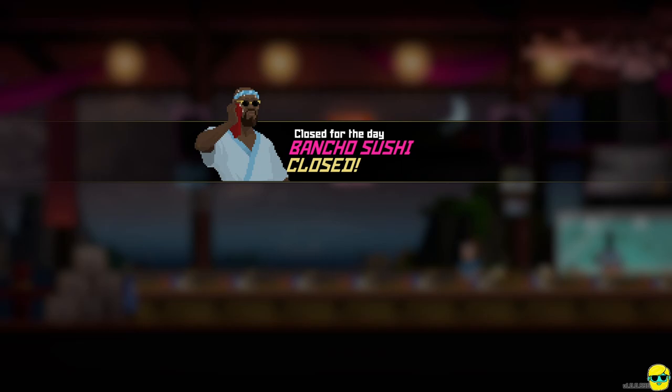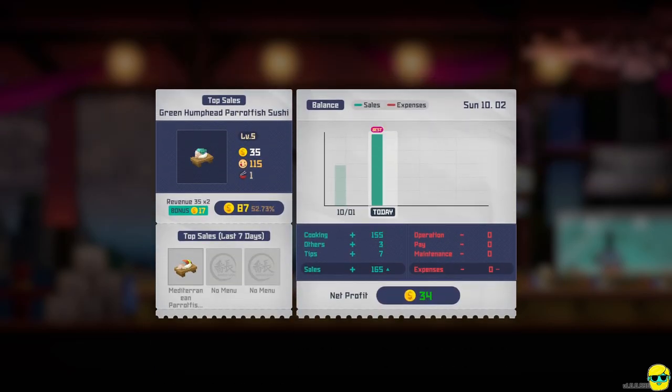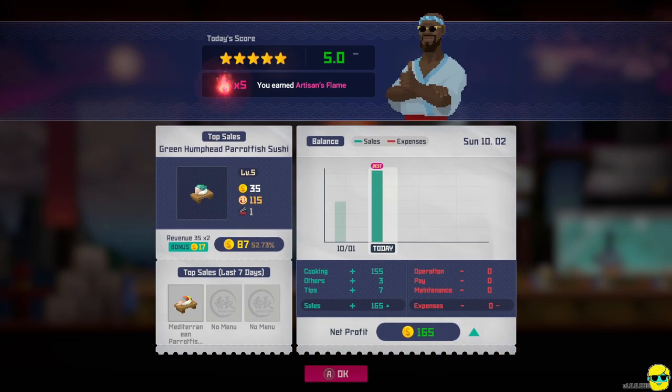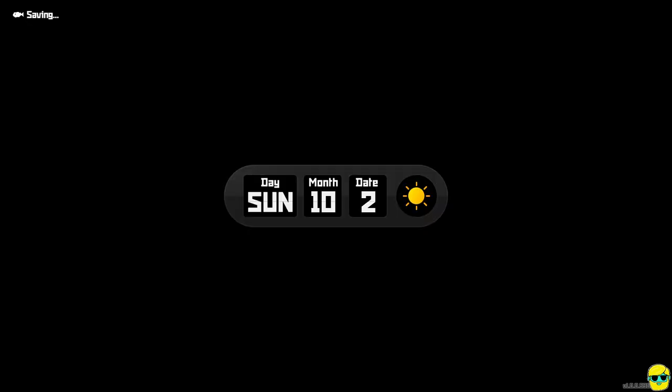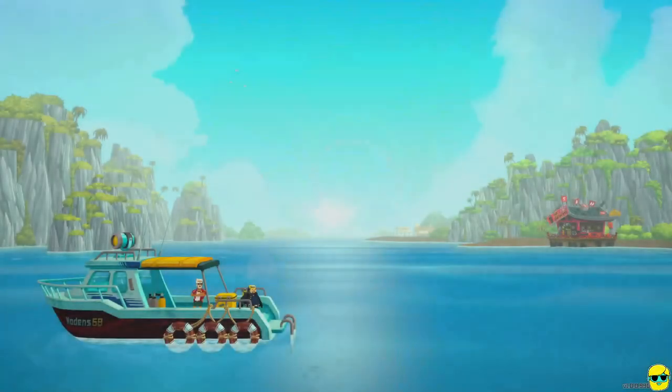We're doing beautifully — $193 money, and it's over. The wasabi wasn't fully out, but they just give you a set number of customers. We had our best day ever: five Artisan's Flame (which we'll use later), a five-star rating because nobody was upset, and we made 165 coins — phenomenal. It's now day three.